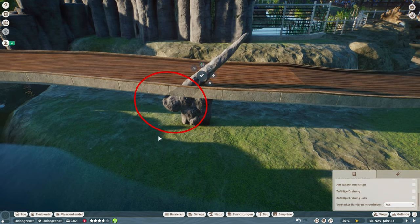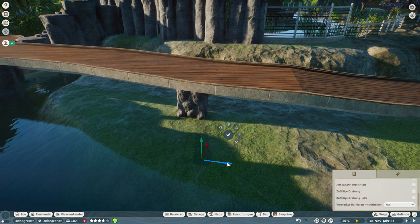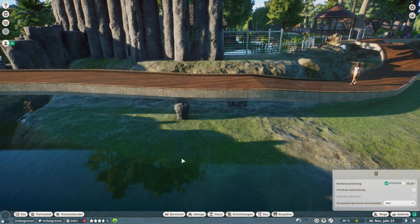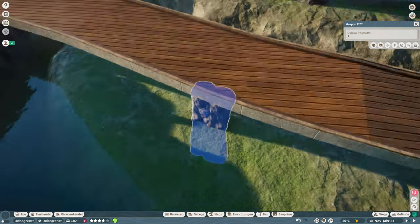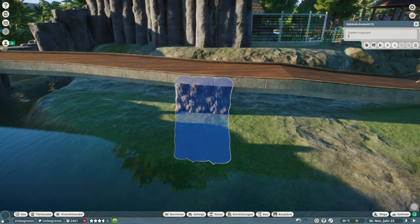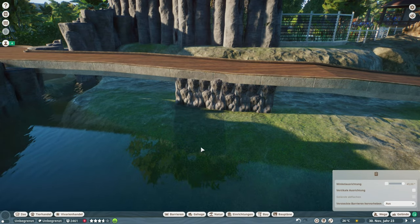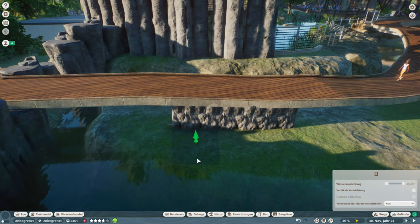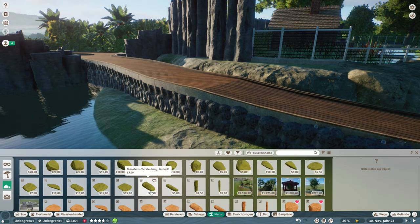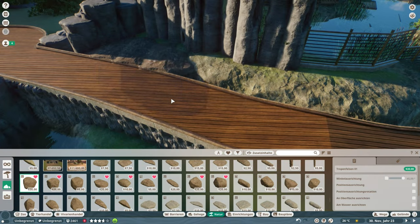This episode is not as long as Waveland episodes usually are because I had the structure of the habitat already built. All I had to do was make the backdrop for our visitors' path going through the habitat, do some decorations and fun stuff for our otters, play with lighting, and we might also see what I do underwater so our guests will have a nice view and atmosphere.